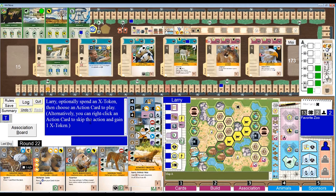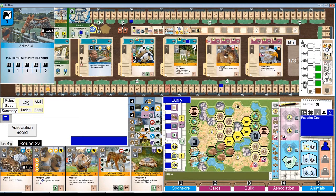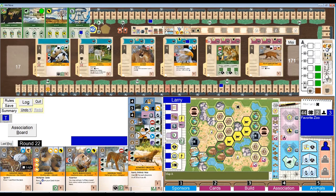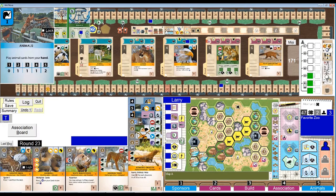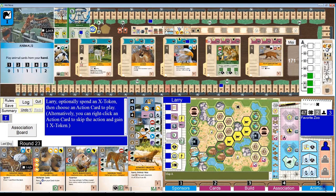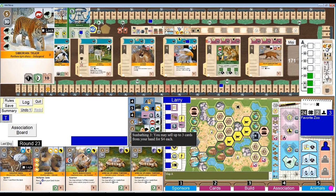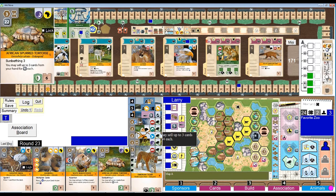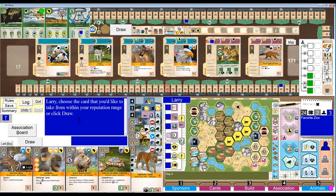And I need the money so I have to go into the next round anyhow. Let's just take the 5 bucks from the sponsor action. Now the panda of course is well within range. I don't know if I played that right. Well, let's just go with the tiger and the tortoise — that's not too bad. So animal action — the tiger.